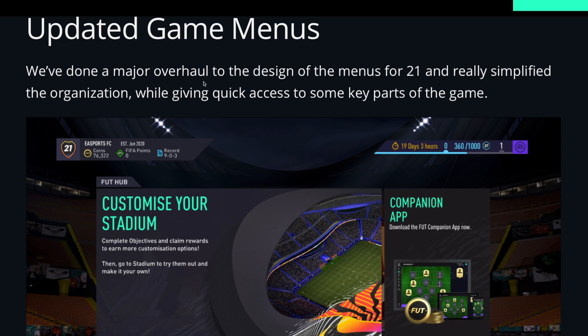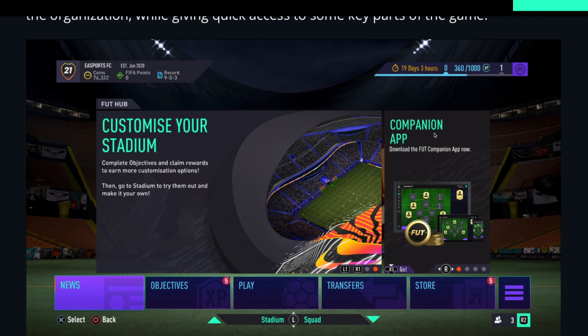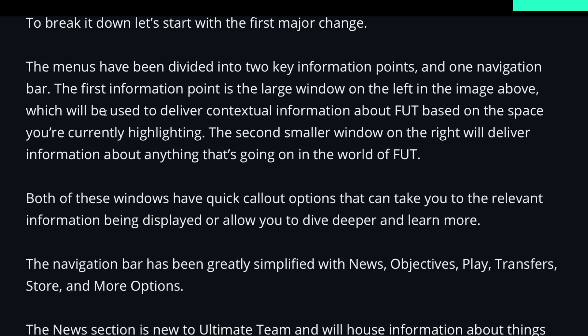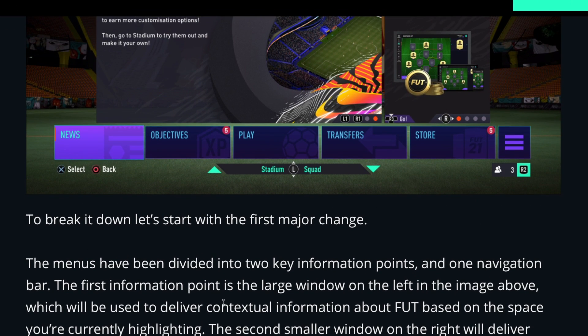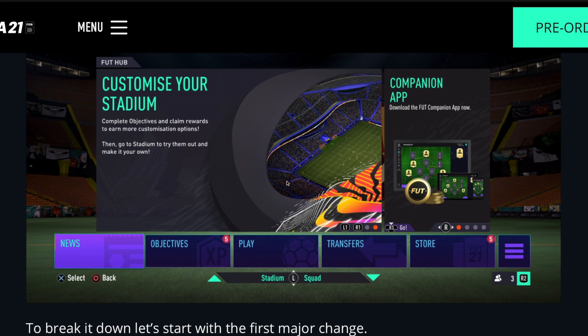Now they have updated game menus as well. They've done a major overhaul to the design of the menus for FIFA 21 and really simplified the organization while giving quick access to some of the key parts of the game. That's pretty much what your menu screen is going to look like — much different to what we've seen already. EA says the menus have been divided into two key information points and one navigation bar. The first is the large window on the left, which delivers contextual information about FUT. The second smaller window on the right delivers information about anything going on in the world of FUT. The navigation bar has been simplified with news, objectives, play, transfers, store and more options.